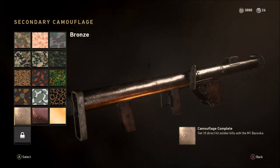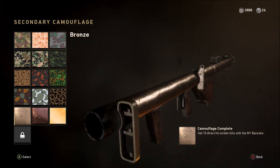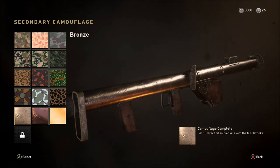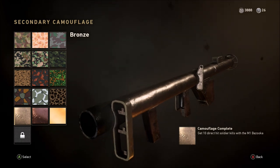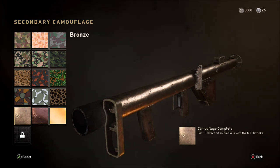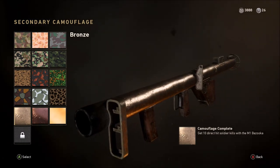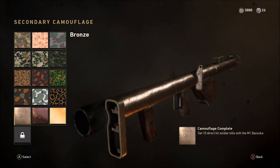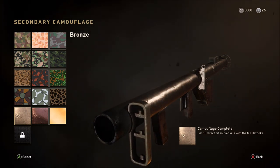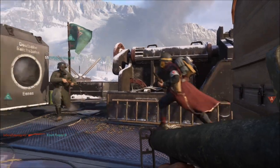Now for the Bronze camo, this is where it starts to get a little bit more difficult. You need to get 10 direct hit soldier kills with the M1 Bazooka. If you've used launchers before in Call of Duty games you'll know exactly what this means. Direct hits mean you need to start treating this like a normal weapon — like an AR or a submachine gun. If you're missing the target and not aiming directly at the enemy, it's not going to count towards your 10 direct hits.